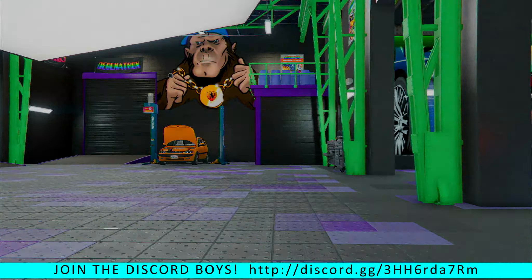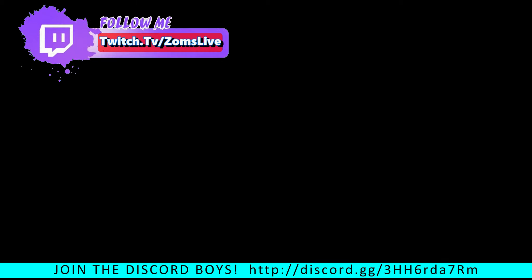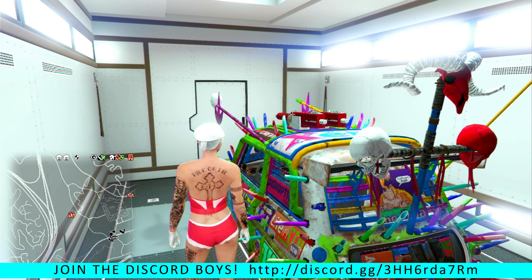The first thing you're going to need is a little Issi. If you haven't already purchased one, go into the Arena, click on the Issi, purchase it, get it sent to the Arena, then head down and modify it and bring it back to your bunker. You will also need a Mobile Operations Center with a personal vehicle storage, which is stored here in your bunker.